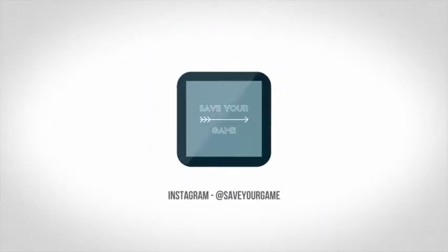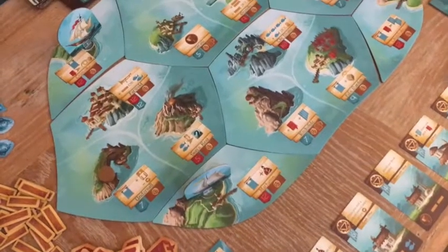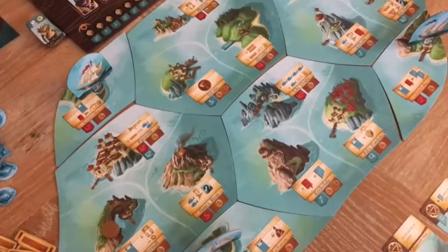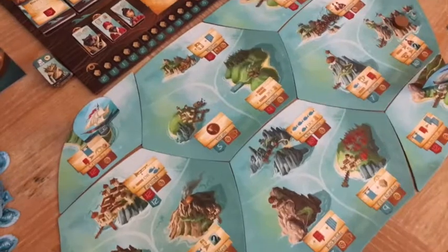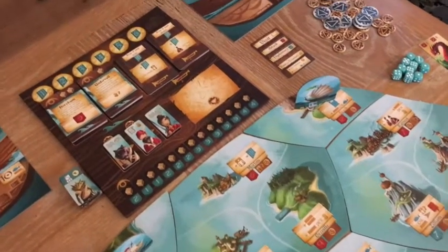One of my favorite games that does this is Islebound. Islebound is a nautically themed exploration and area control game by Ryan Lockett and Red Raven Games. It gives players a beautiful board filled with islands to explore.